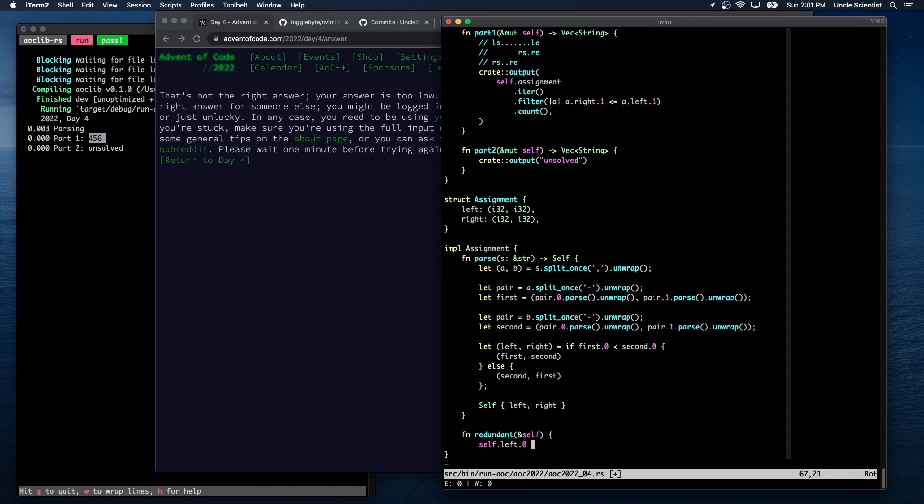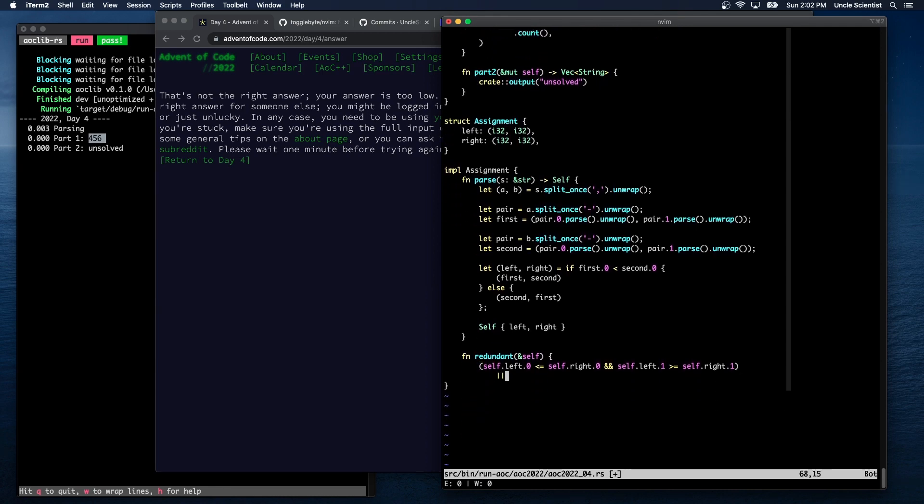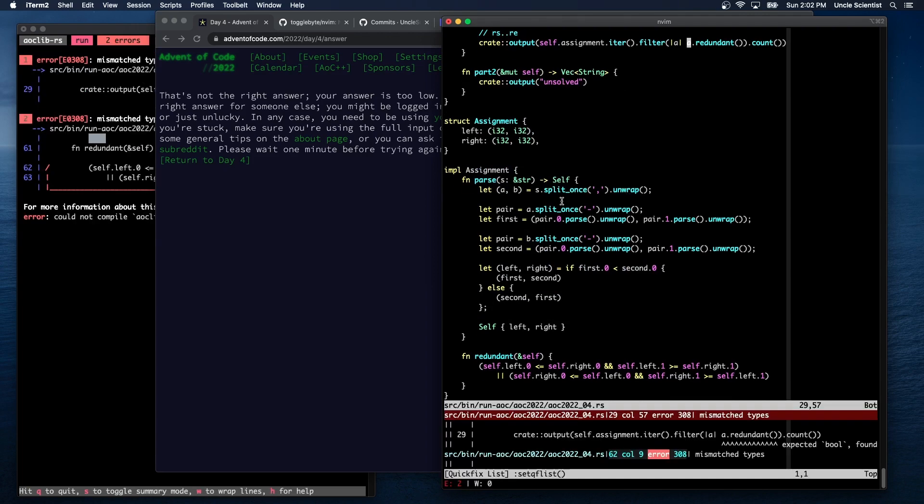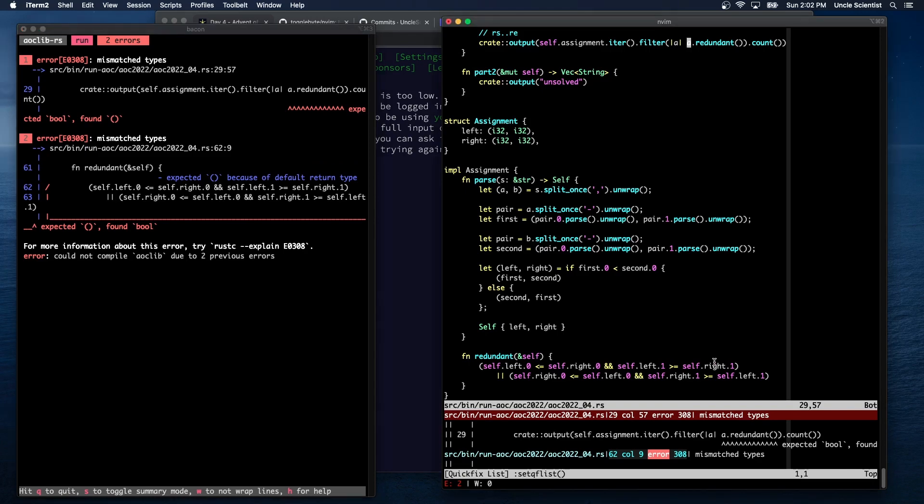Let me implement the full logic: redundant if `self.left.0 <= self.right.0 && self.left.1 >= self.right.1` (left contains right), OR `self.right.0 <= self.left.0 && self.right.1 >= self.left.1` (right contains left). I'll make this a method that returns bool. Oops — expected bool, duh, I have to return bool. Let me fix that.